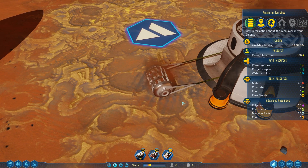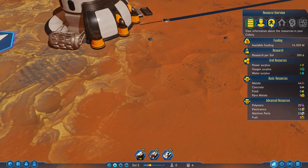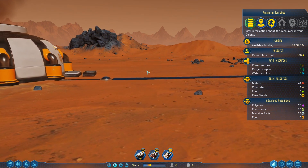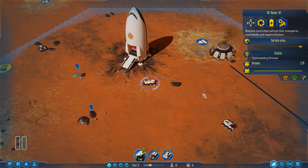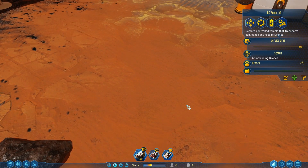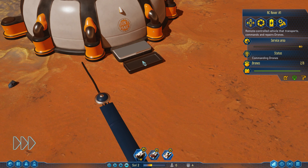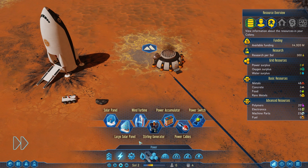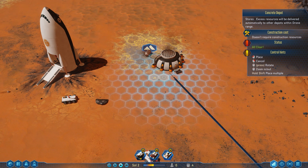All right, now the concrete extractor is getting power and we're starting to get concrete. Let's slow this down a bit. We can zoom in at a low angle — cool view! Let me press Home to reset the camera. All right, concrete is coming in, but the extractor can only hold so much, so we need to place a concrete depot for storage. Let's put one down over there — looks like a good spot.